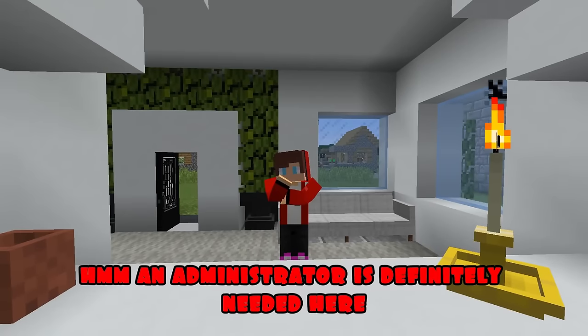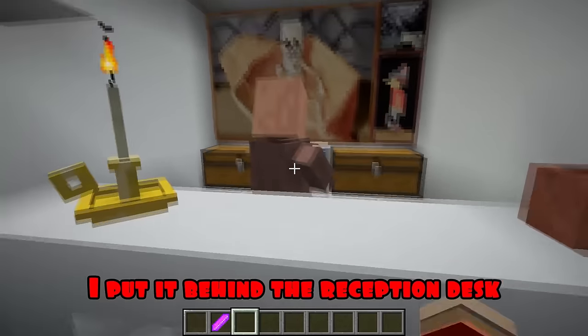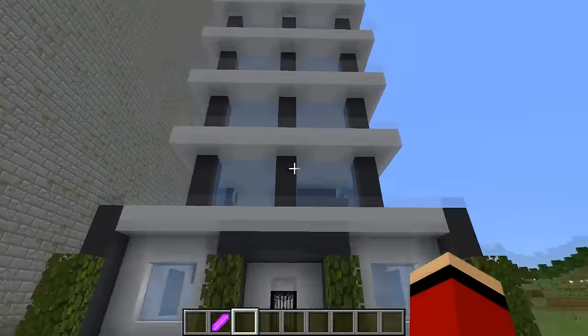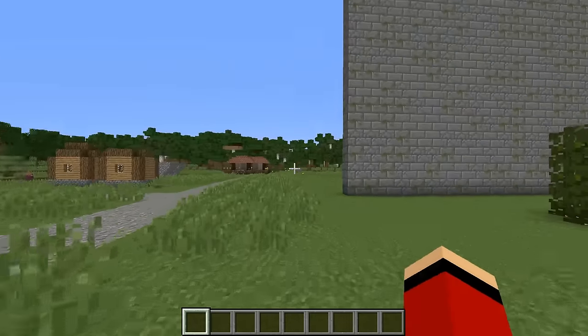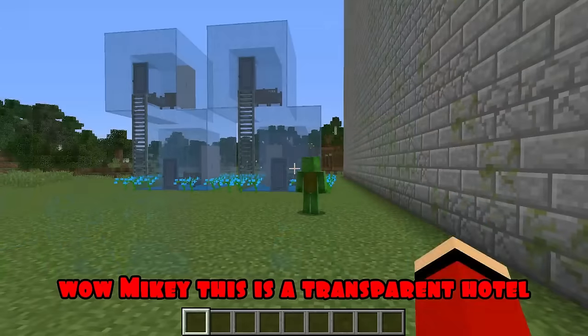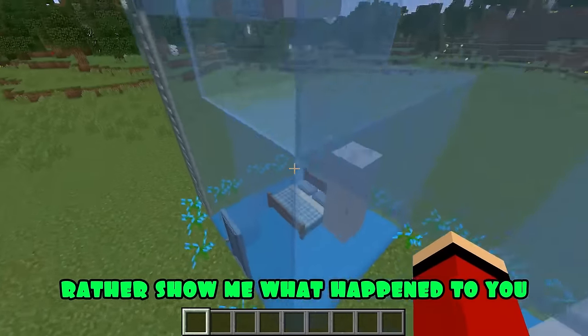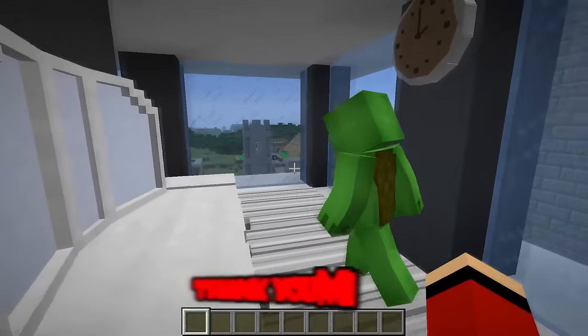An administrator is definitely needed here. I put it behind the reception desk - he is ready to work. My hotel is ready, I wonder what Mikey did. Wow Mikey, this is a transparent hotel, cool! Thank you JJ, rather show me what happened to you. Come on, I'll show you. Wow JJ, what a tall hotel, it's wonderful! Thank you Mikey.